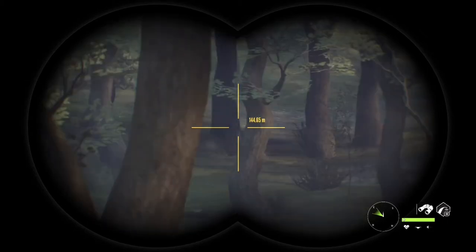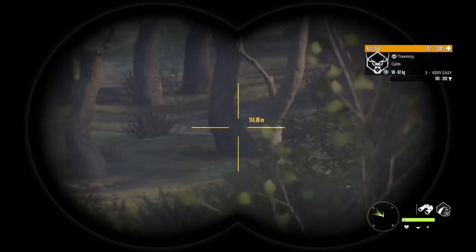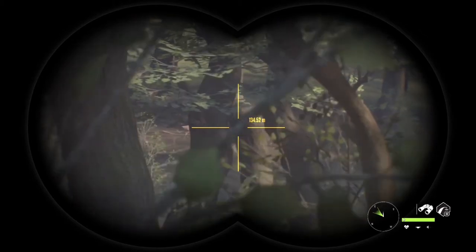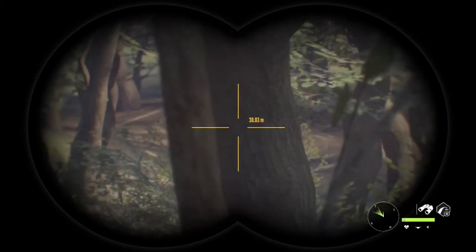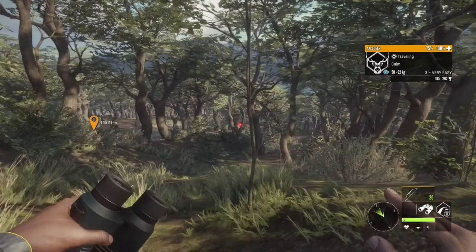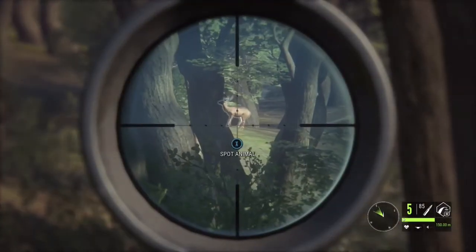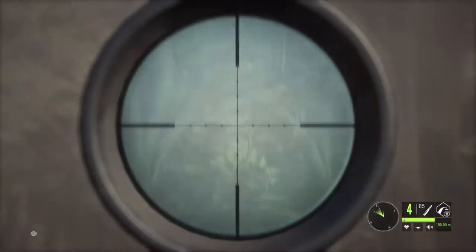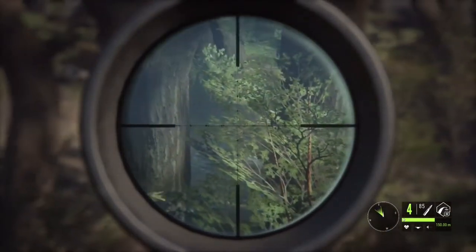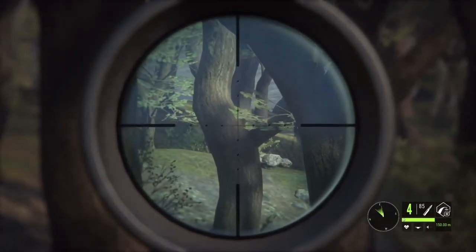What is this? Axis deer. I don't see anything else around it, it's just out in the woods by herself. Go ahead and plug it off. Fall — I think it's dead.